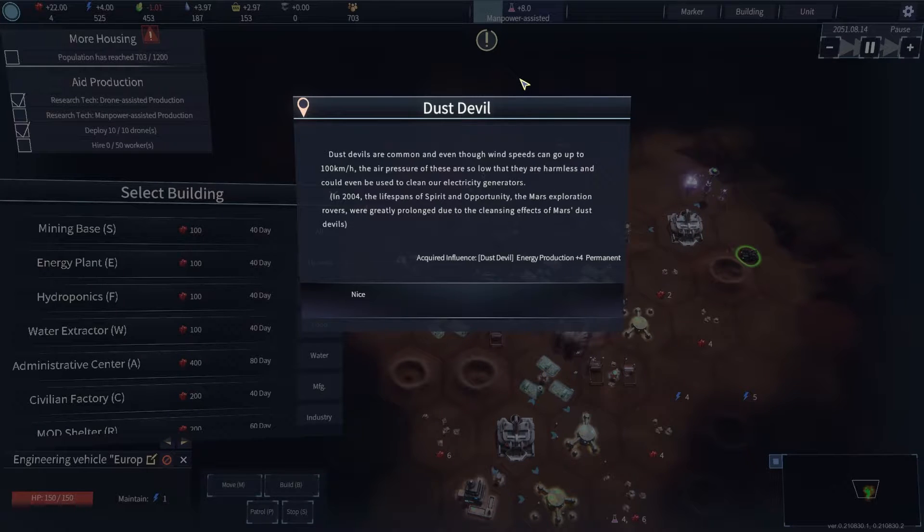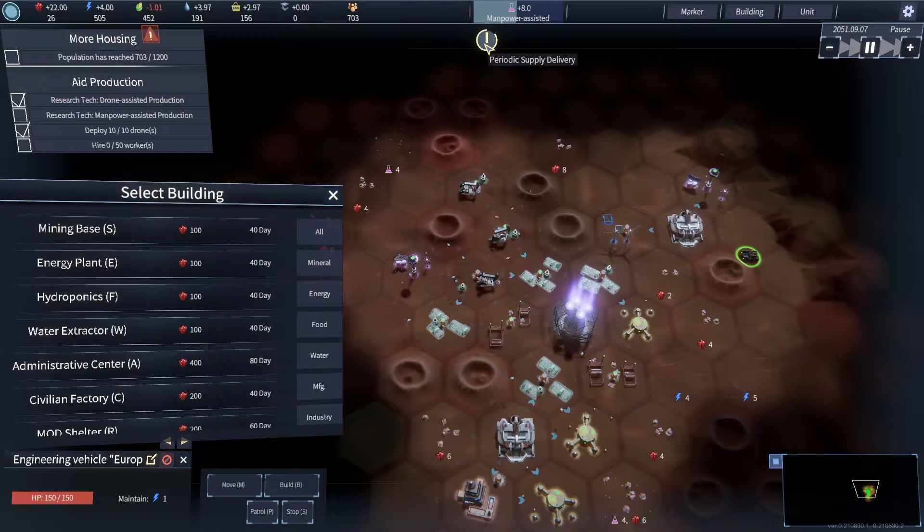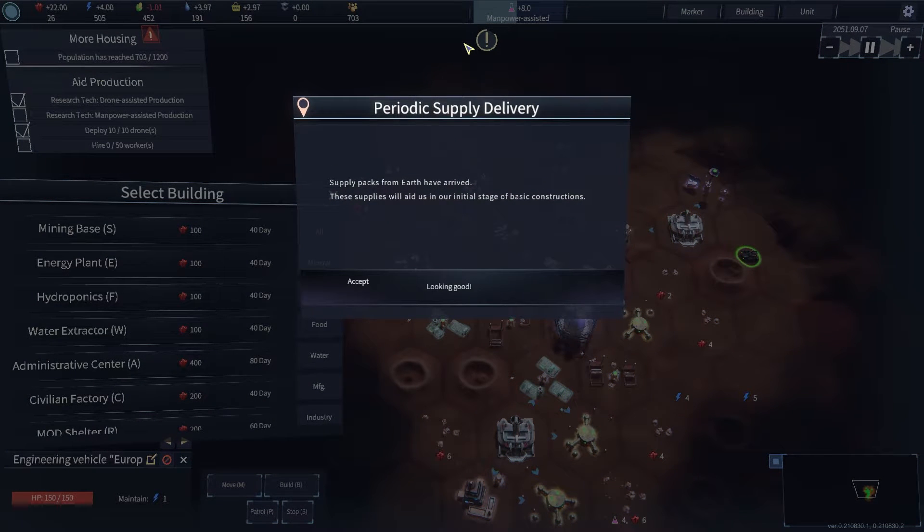Dust devil — dust devils are common, and even though wind speeds can go up to a hundred kilometers an hour, the air pressure is so low that they are harmless and could even be used to clean up our electricity generators. Dust devil energy production increase — I'll take it. So we just need to save up some minerals. I was wondering why we hadn't been incentivized to build mineral extractors up to this point, because it doesn't seem to be an ongoing cost like a tax, like all the other metrics are.